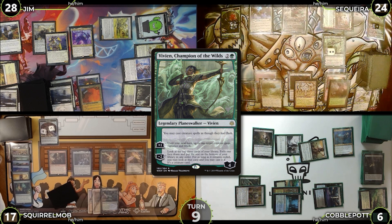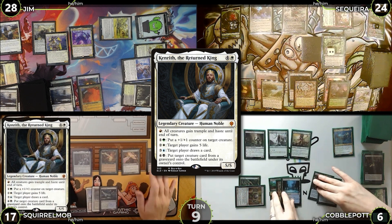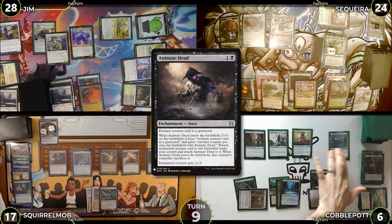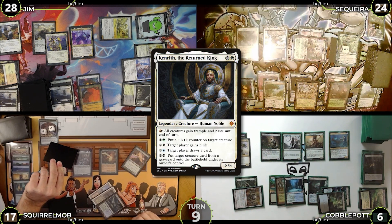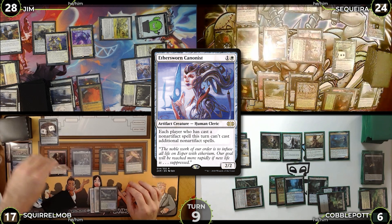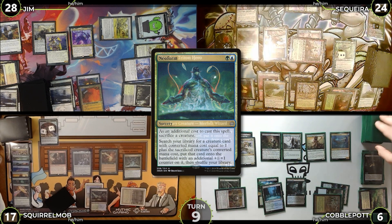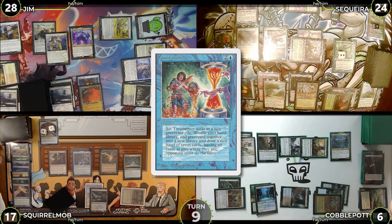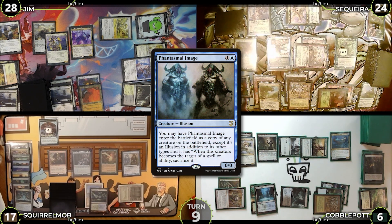In Saketa's end step Squirrel Mob taps four to draw a card off Kenrith. Cobble untaps, draws, plays Underground Sea, and casts Animate Dead targeting Archon of Valor's Reach. In the end step Squirrel Mob draws off Kenrith again and Saketa flashes in the face-down exiled card — an Ethersworn Canonist. Squirrel Mob untaps, casts Neoform sacrificing Birds of Paradise. Cobble activates Thrasios twice, scrying to the bottom twice — revealing Time Twister then Demonic Consultation. Neoform resolves and Squirrel Mob gets Phantasmal Image.